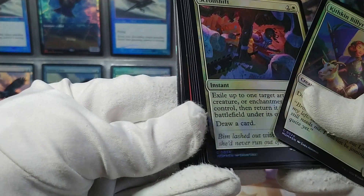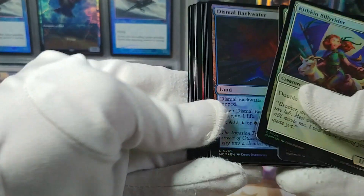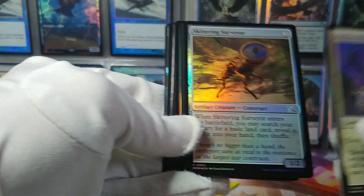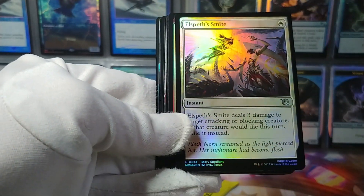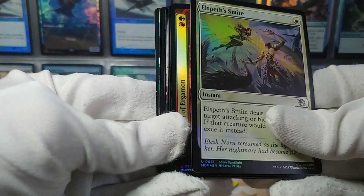Scroll Shift here. Dismal Backwater — they've reprinted the comes-into-play-tapped life-lands again, they seem to like those. Skittering Surveyor — a reprint too, it looks for a basic land. Eyes of Gitaxias. And Elspeth's Smite — big story moment right here, Elspeth smiting down Elish Norn.